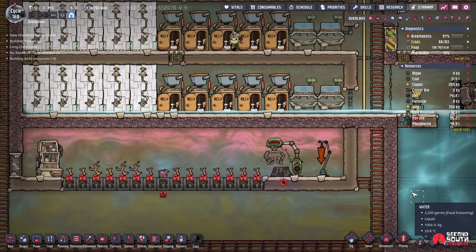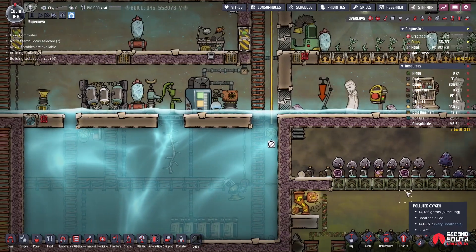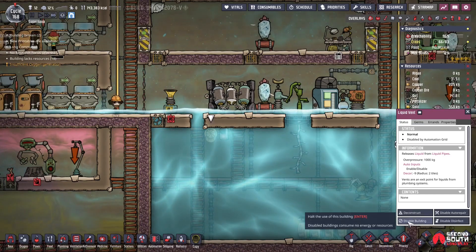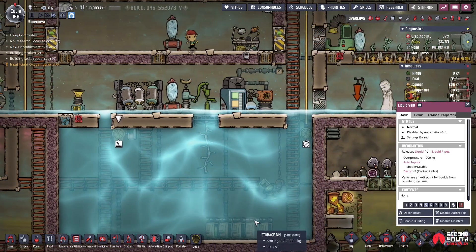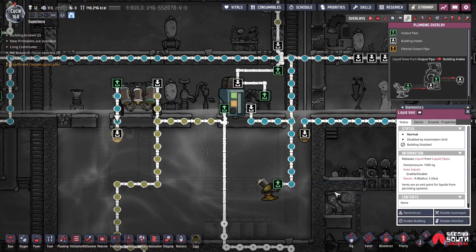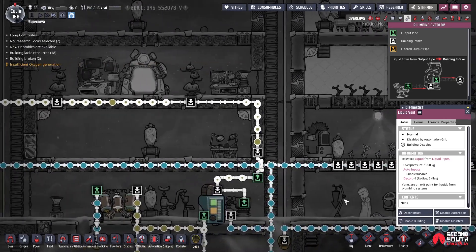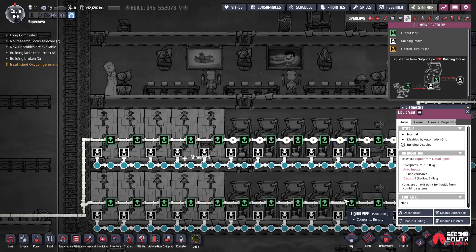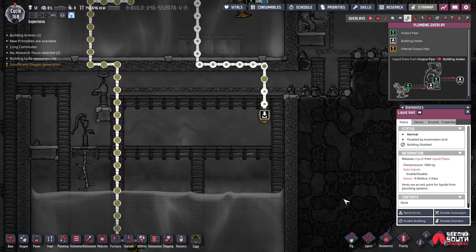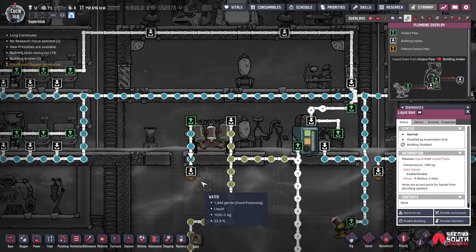Where is more water coming from? We're pumping water to all the places. Water is pumping out only to out. Maybe this was working somehow, a little bit?